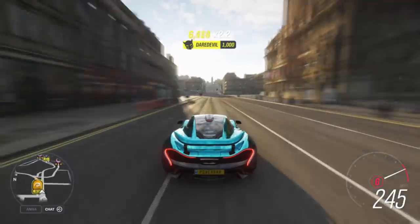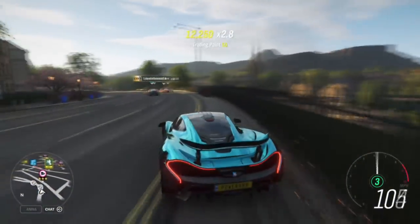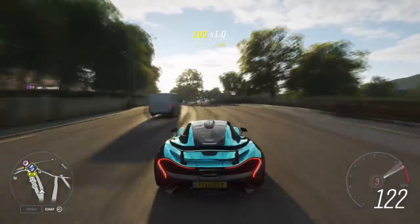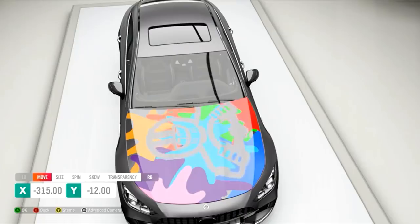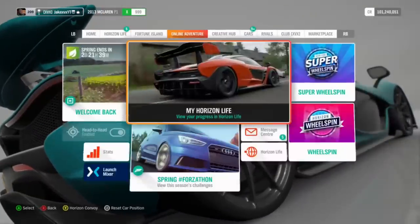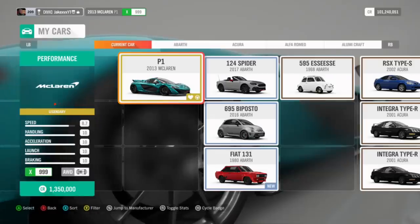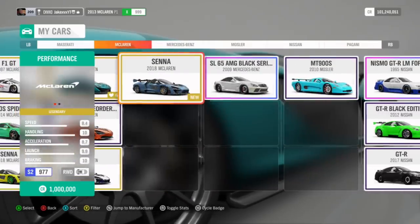We'll also be getting wheel spaces added to over a hundred new cars, basically adding it to every car it's justifiable on. If you're a big painter or design creator, this next feature will be great — you can now do a layer mask. You can get loads of stickers, put another sticker over them, and it will cut through all the stickers below to the bodywork, making it easy to mask through layers. It's also been rumored we're getting more body kits for cars already in the game, or possibly some new cars too.